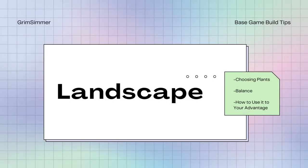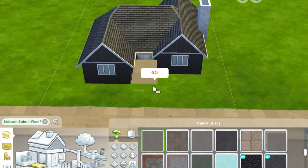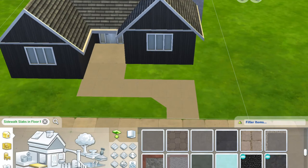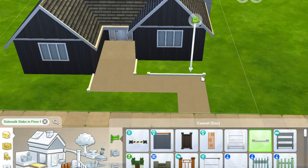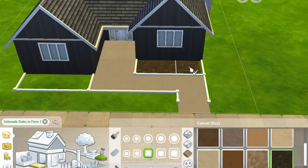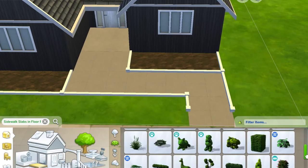So now let's talk about landscaping. I'll be covering how to choose your plants, how to balance out your build, and how to use landscaping to your advantage. I like to build with plants that are common in the world I'm building in to make sure that my build doesn't stick out. Once I narrow it down, I like to choose about three to four plants that I plan on keeping consistent throughout my entire build. This definitely makes the build look more complete and put together.